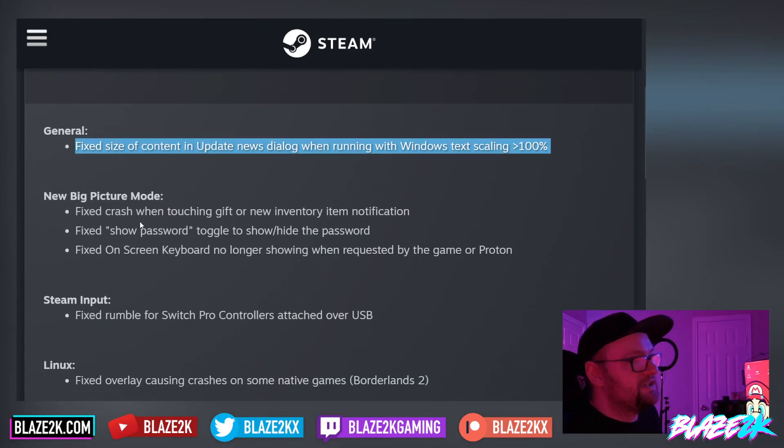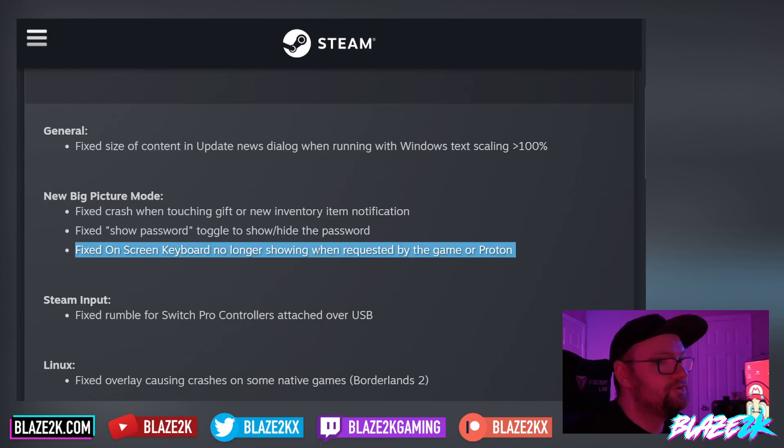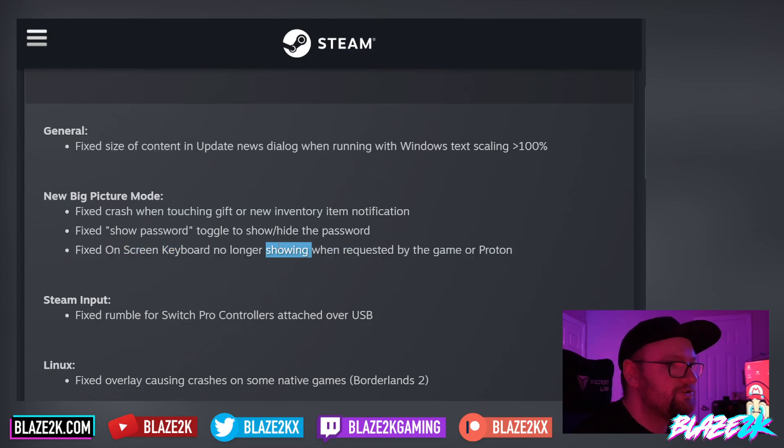In the new Big Picture Mode, they fixed the crash when touching a gift or new inventory item notification. So if you tapped a gift or inventory notification, Big Picture Mode crashed — I never ran into that issue personally. They also fixed the show password toggle to show and hide the password, so if you were typing your password you can now see what you're typing. And they fixed the on-screen keyboard no longer showing when requested by the game or Proton. Very nice — that's a good addition.